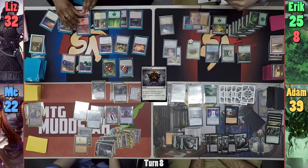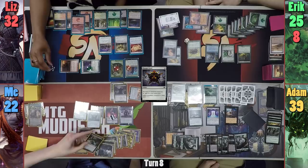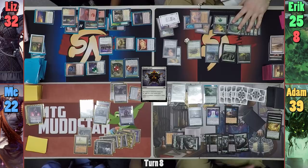Liz plays a Mountain for her turn and moves to combat. She swings the Flameblast Dragon at Eric and the Requiem Angel at me. Liz puts the Flameblast trigger on me and redirects it to Liliana, dealing enough to kill her. I block the Requiem Angel with my Rune-Scarred Demon, and Eric chumps with his Kami. Liz then passes, and Adam activates his Arachnus Spinner, tapping one of his tokens to put the web onto the Gardener before Eric has a chance to start popping out huge elementals.